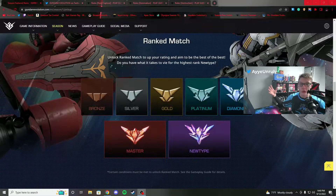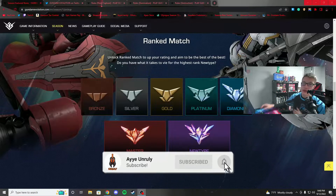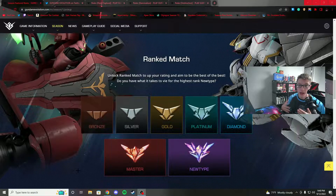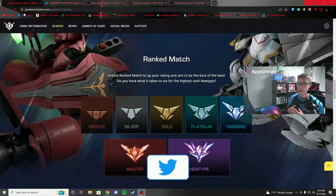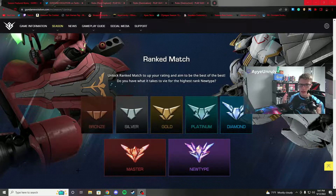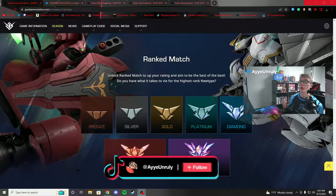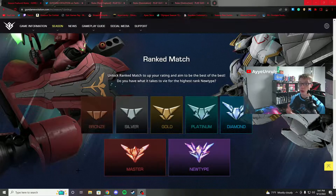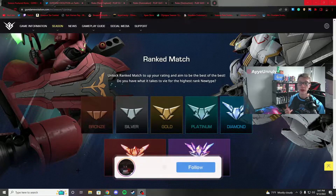What's up YouTube, Unruly here, welcome back to the channel. In today's video we are going to explain the Gundam Evolution ranked match system. On the screen you can see the official website posted the ranks and badges that come with the ranks. The rating or MMR point system is called Rating, and the ranks are: Bronze, Silver, Gold, Platinum, Diamond, Masters, and New Type — a special rank we'll talk about later.